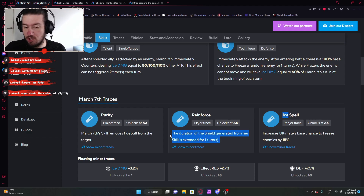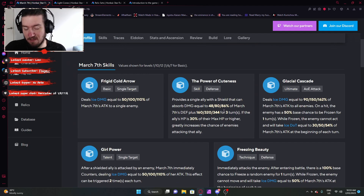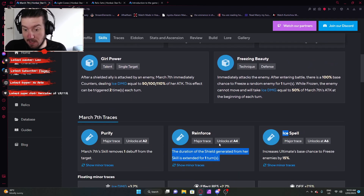Furthermore, the duration of the shield generated from the skill is extended by one turn — so instead of a three-turn shield, it's now a four-turn shield, or until it's completely depleted, which is really good. It means you don't have to care about it too much, you can focus on damage, or you can even multi-shield if you choose. If you can actually multi-shield a bunch of characters, that means more counters from her talent.